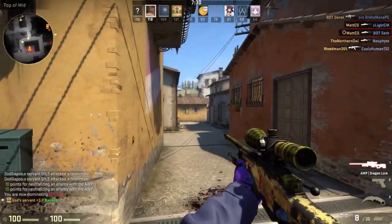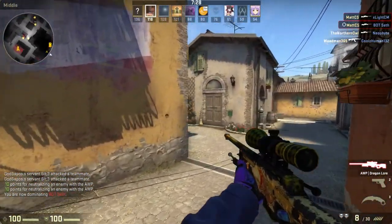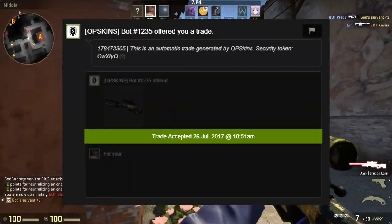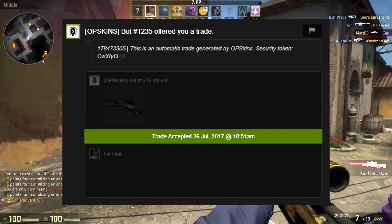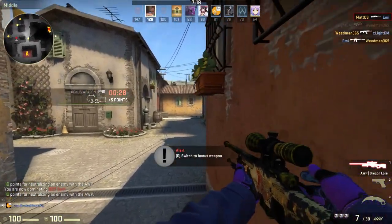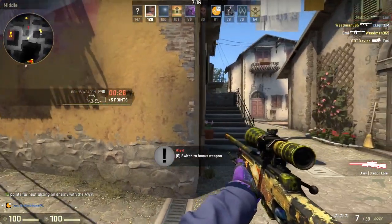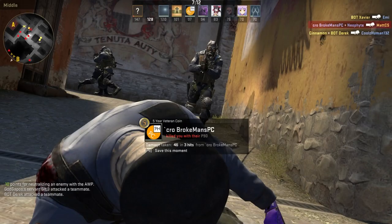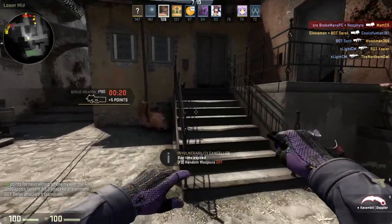What I did with all the skins I cashed out from CS:GO Fast was deposit them on OPSkins and sell them for real money. Instead of keeping the cash, I decided to buy a Dragon Lore from OPSkins so I could make this video. I'll probably sell the Dragon Lore again on OPSkins soon, but for now I'll just keep it in my inventory. I already have a field-tested Dragon Lore, so I don't really need a battle-scarred one.